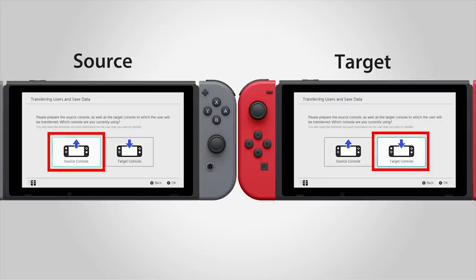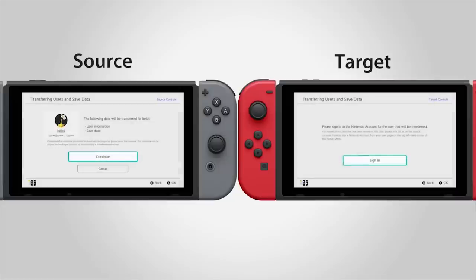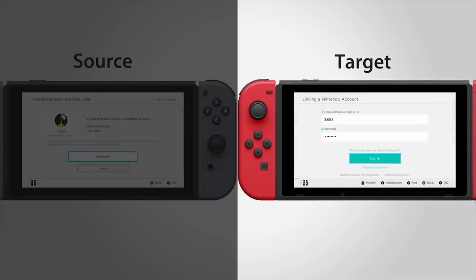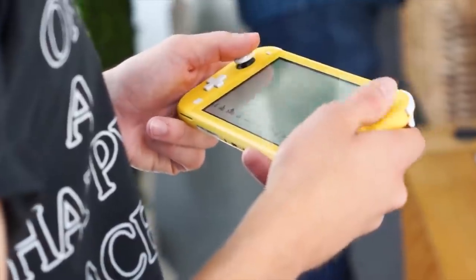If your plan is to give your Switch to a friend or relative, or sell it somewhere, then you're in the clear. Because the process to transfer over your profile, and your data, and your games, it's pretty easy. You can't just pop out your memory card and slot it in your Switch Lite — it will need to be reformatted, and you'll have to re-download anything that is digital, but for the most part it works nicely.